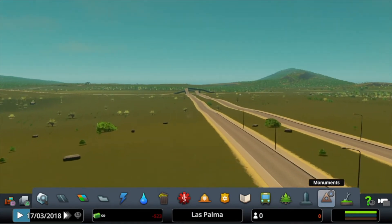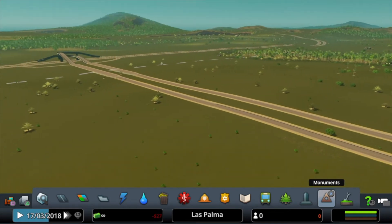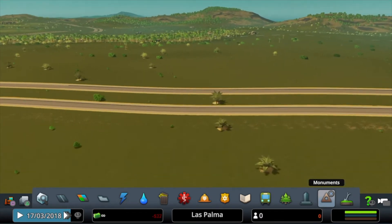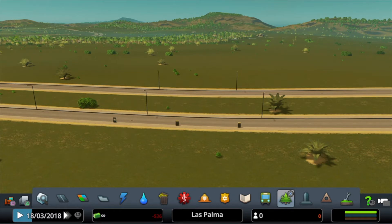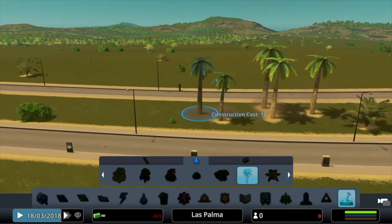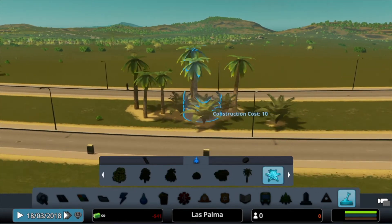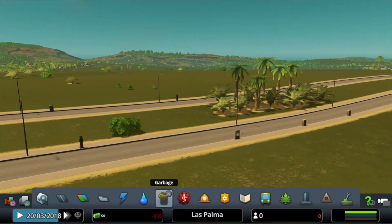We're back guys. Now we have this map which is the tropical map. This tropical map is the same as the burial park map, but the only difference is you have this palm tree — beautiful palm tree — and these bushes.